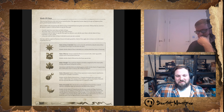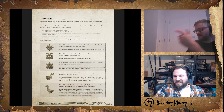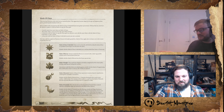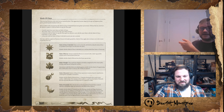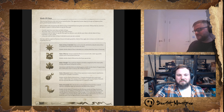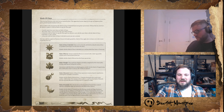Undivided is pretty clutch against undead — Tomb Kings especially — and against daemons. It's all useful combined and free. There are also nuances to being Undivided, like getting a unique spell, which we'll get to when we discuss Sorcerers.